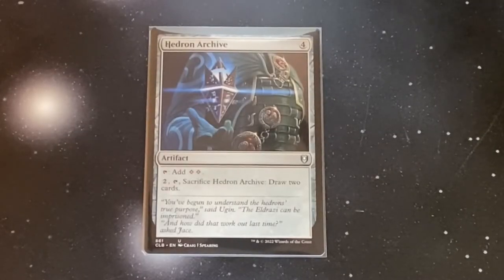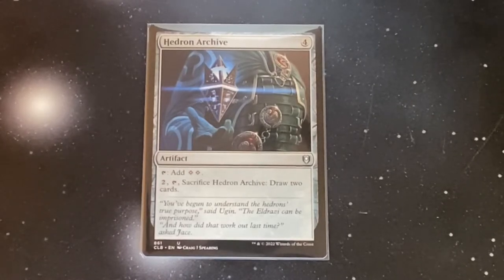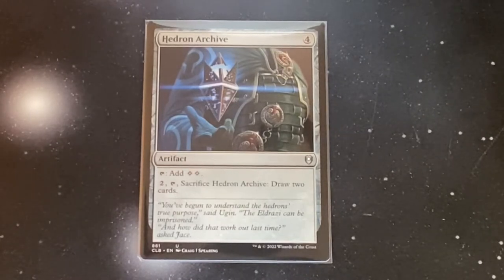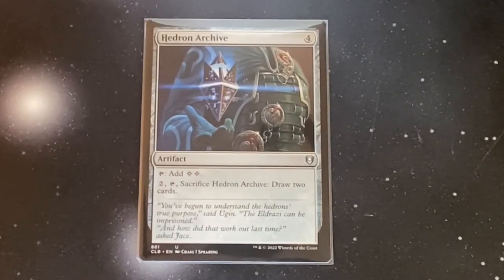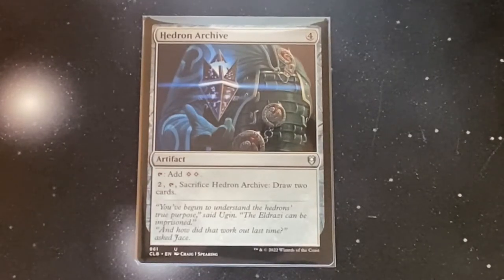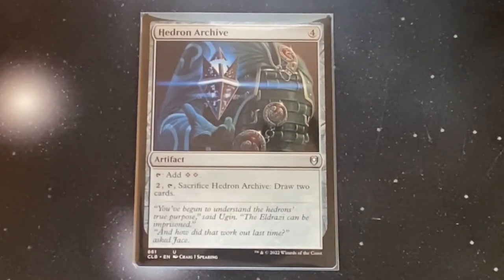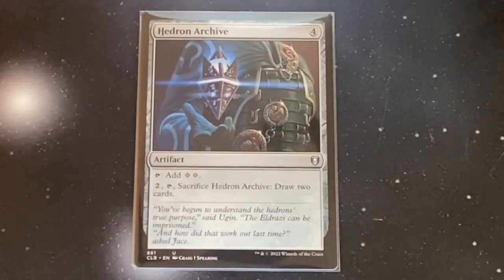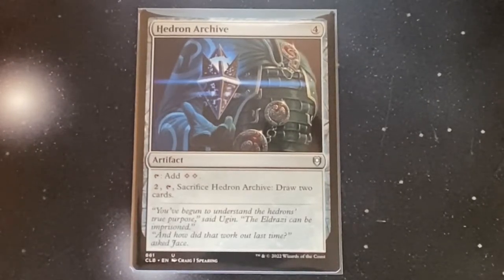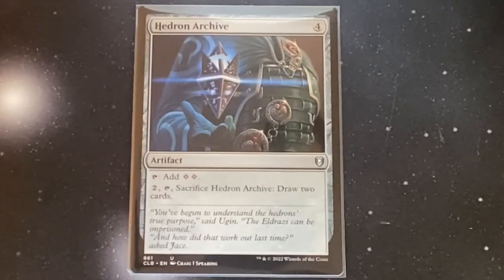Some players might not be on that Braids game plan and may try to remove Braids as frequently as possible. However, we do have some backup game plans to get our big stuff into play. One of those plans is using Mana Rocks. Typically I don't recommend these large, expensive Mana Rocks, but for a deck full of bombs they come in handy. For example, we have Hedron Archive — for four colorless, you get an artifact that taps for two colorless. However, you can pay two and sack it to draw two cards, which is pretty powerful if we've already got Braids in play and need some more bombs in hand.